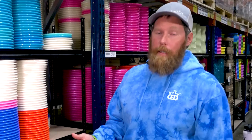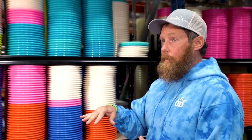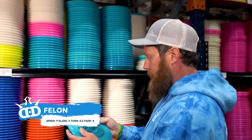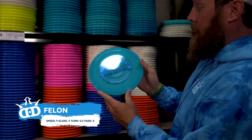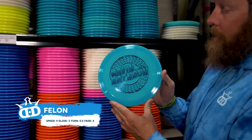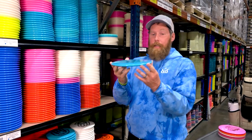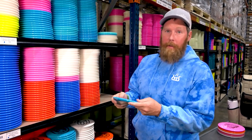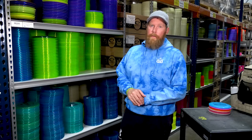We are starting the fairways now and we're going to start with the Felon, which is overstable — it's the wind fighter. We're grabbing a Gavin Rathbun Tour Series Felon. This thing's pretty sweet — it's nice and flat and very overstable. This will give our guy something to fight the wind. We have a Felon for the fairways.